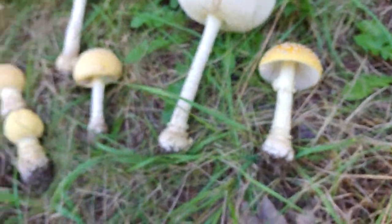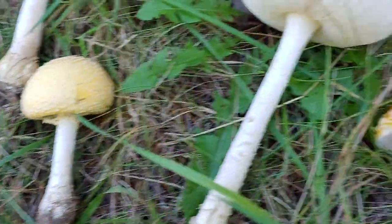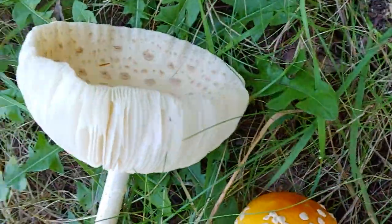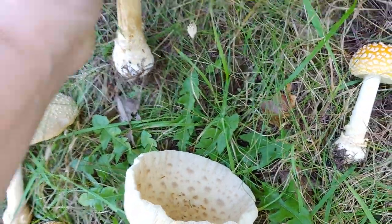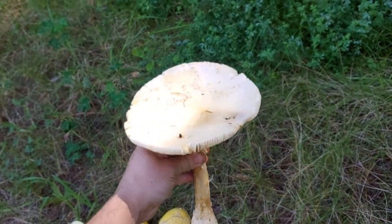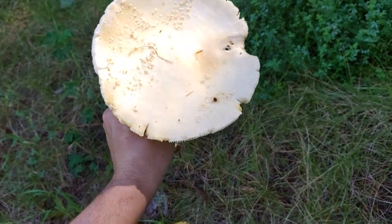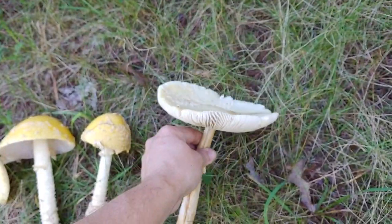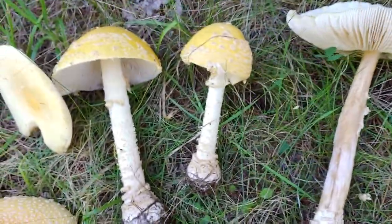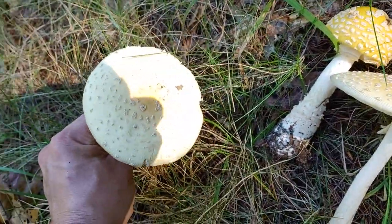Regarding the coloration: they can be very yellow, they can maintain an orange coloration, and as they get older they can become almost completely faded white. Notice the size of these mushrooms. This one's a little rotten, so she'll stay here, but for identification reasons it's worth noting the different ages of these mushrooms. Here's another one very faded out.